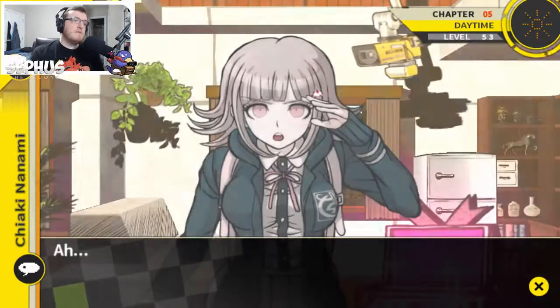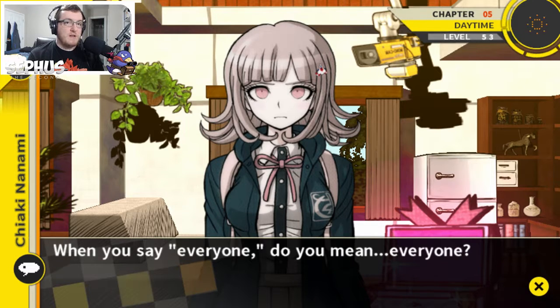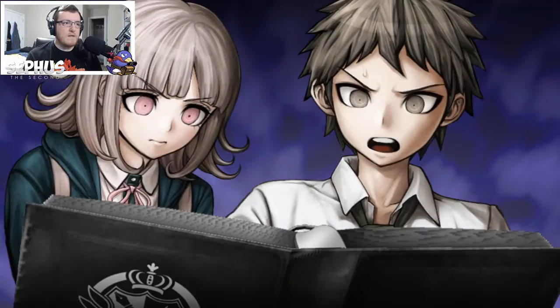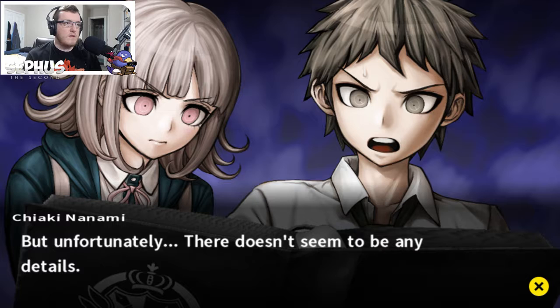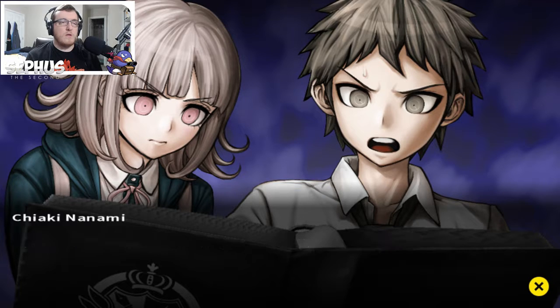I just found a strange file. Isn't that the special prize Nagito received when he cleared the final dead room? My student profile should be in there — it's not just mine, it's everyone's. Nagito was lying. There should be profiles for all 16 of us. My profile is really in here, but unfortunately there don't seem to be any details about our missing memories or information about the time we spent at Hope's Peak Academy. If it's not written in there, these profiles might have been written before we entered the academy. Then it's impossible to obtain new clues from them.